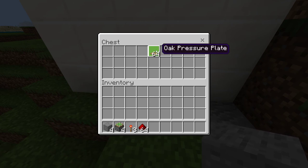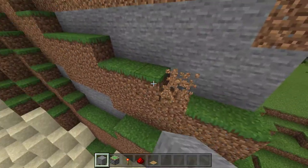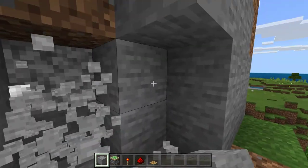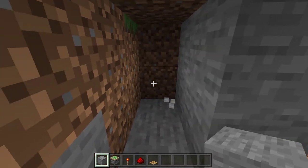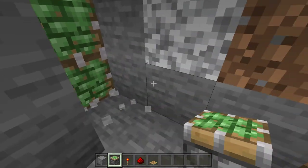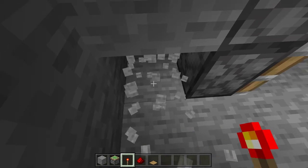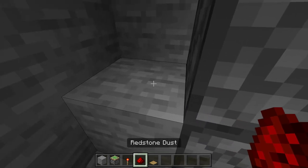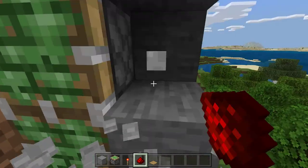amount of redstone dust, and a power source. All you need to do is make a little gap in a mountain, then mine two blocks left and right, place sticky pistons there at the end, then go behind the sticky pistons, go one below the bottom sticky piston, place a redstone torch, place a block above it, then place redstone dust, and repeat